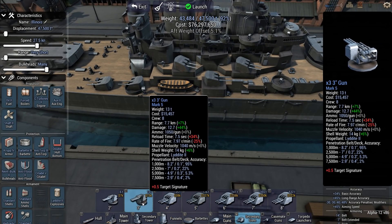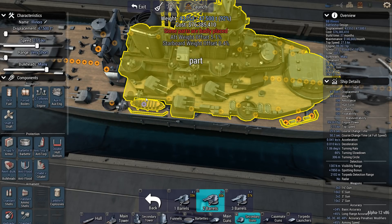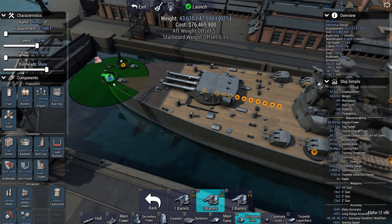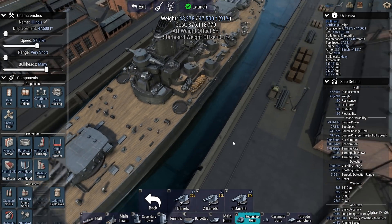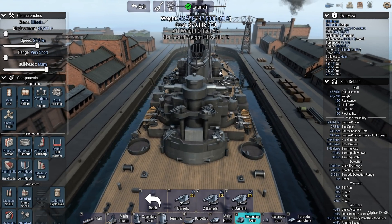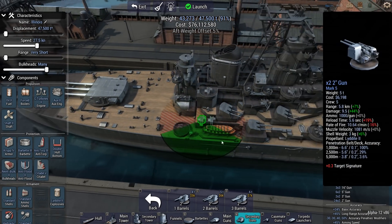The ship is supposed to have a ridiculous amount of 3-inch and 2-inch guns. At this point, it's going to be a ridiculously low amount. Oh, here we go — I can put quite a few in here. I can put some on the secondary tower, and on there and on there. There is one on the starboard side that is not on the port side. I think it happened when I started placing down secondaries. After I leave that, it's 5% offset. Really?